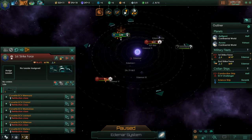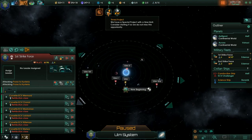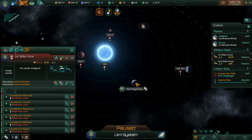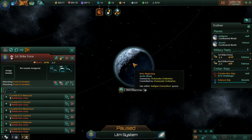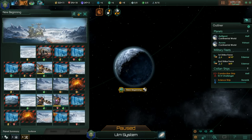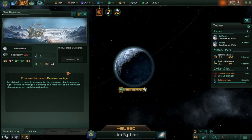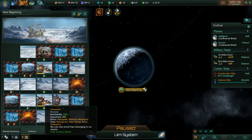First Strike Force is going to come in and take care of this. New Beginning ended up with a civilization on it. These guys are Arctic — I can use them very, very easily. They are Plantoids — Xenophile, Miletus, Materialist, that's not going to do well. They're Repugnant, very strong, with an Arctic Press preference.